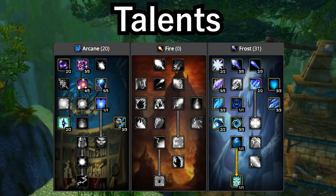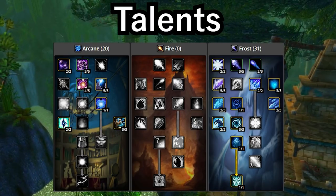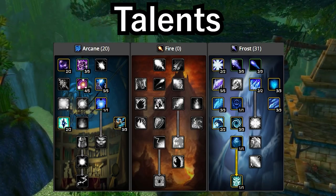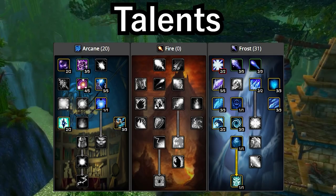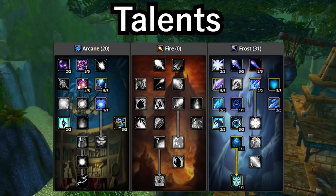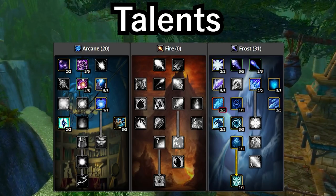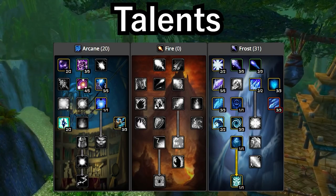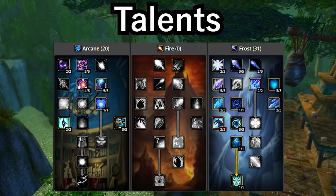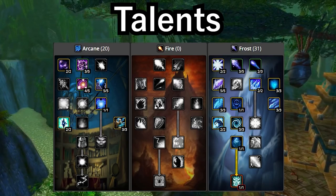It's entirely up to you. Regardless of what you decide to shift around, I highly recommend grabbing the following frost talents: frost warding for the extra armor, elemental precision to obtain hit cap, improved nova, permafrost, piercing ice, cold snap, improved blizzard, arctic reach, frost channeling, ice block, and ice barrier.